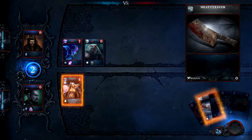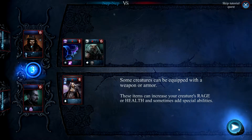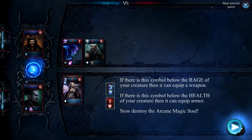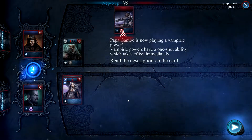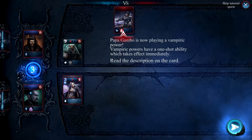Equip your creature with a weapon. So that's a buff. Some creatures can be equipped with weapons and armor, which increase your rage or health. Alright, so everything makes sense so far. Nothing too over the top. Everything's simple. Standard card play stuff. Stuff you've seen before. Similar tactics.